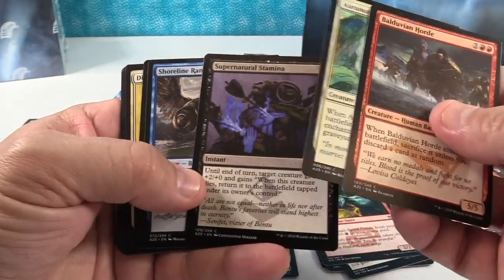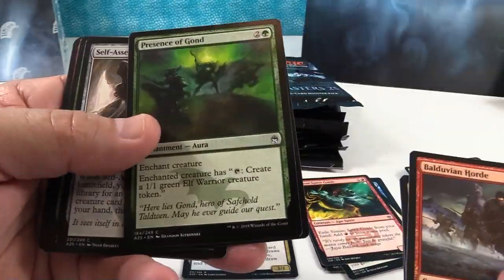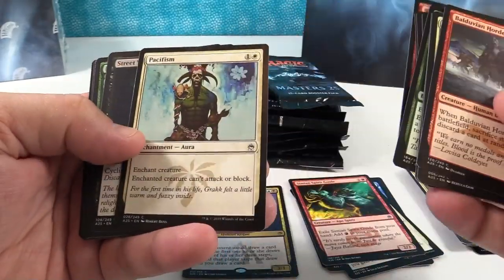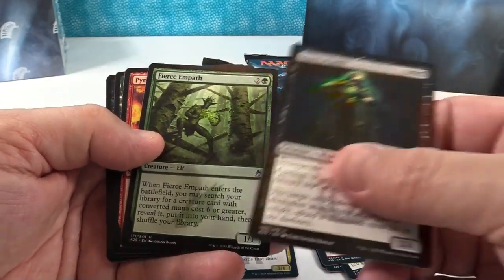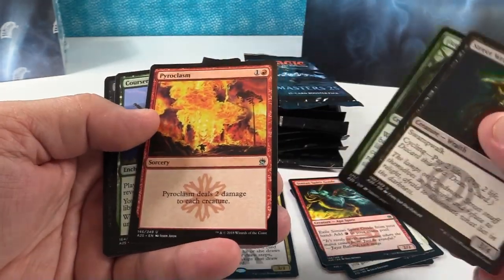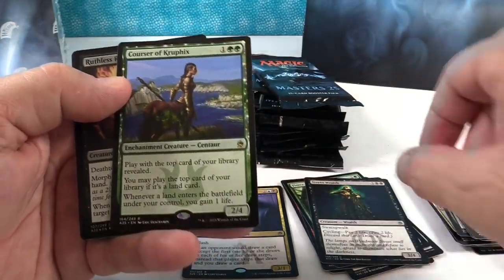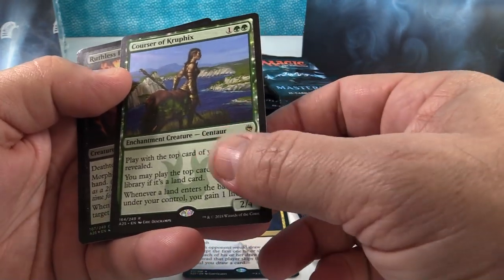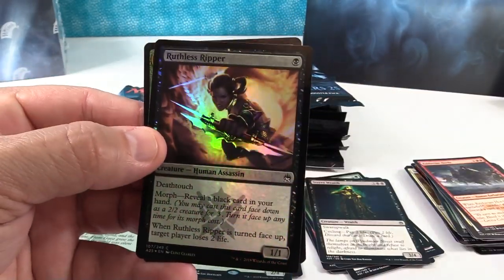Nobody played with this because it was just so bad, but everybody was so excited about it when it came out. Presence of Gond — I feel like that should be Lord of the Rings. There's the uncommon start. Street Wraith — that always reminds me of the Aladdin theme song from Disney. Pyroclasm, wow, another Ice Age card. Corsair of Cruset — cool rare card, that one's a couple bucks. But you get that Ruthless Ripper — cool looking artwork too.